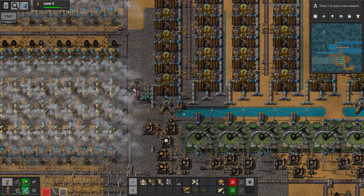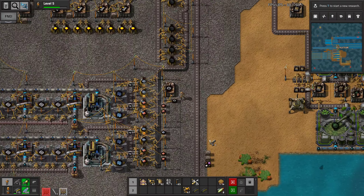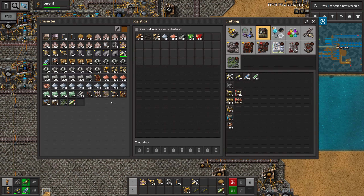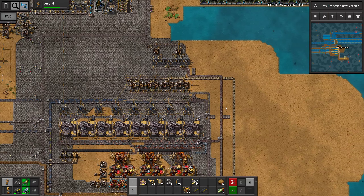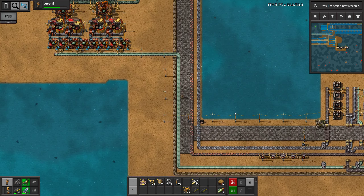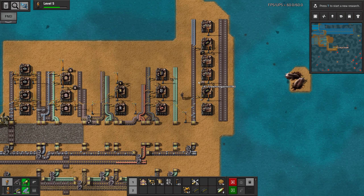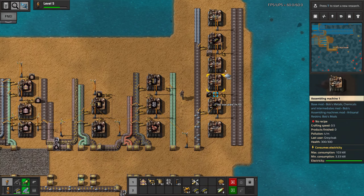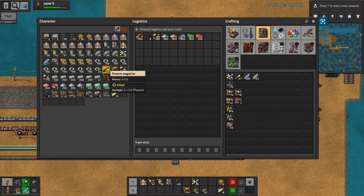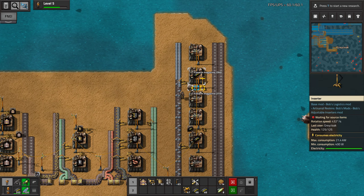Yeah, but let's think about that after killing biters. I didn't even think about that when designing all this. How fast is this produced? 50 every 15 seconds with a crafting speed of 0.75. This takes 5 every 2 seconds with a low crafting speed. Let's do that later as well. Let's just get it over with the biters. Let's get rid of this pistol.